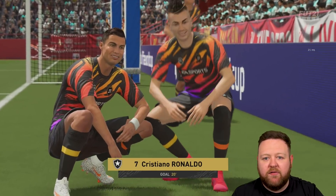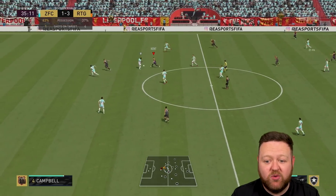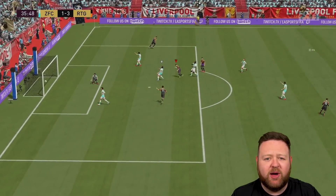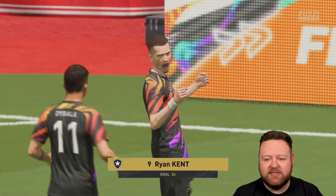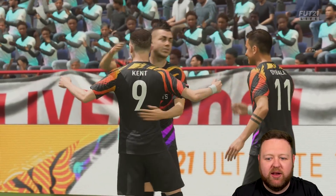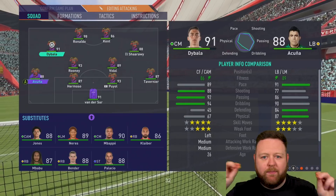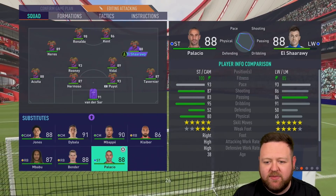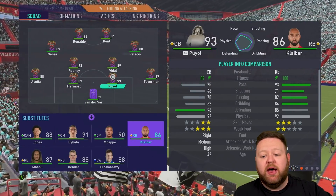As opposed to the 4-1-2-1-2 where I play super narrow, having El Sharawi out one side and Dibala out on the other. In the second half it's Neres and Palacio - all very very fast players. This game went from kind of bad to really really good. Look at that finish - oh my god, Ryan Kent, what a beast! Four nil up after 35 minutes - I pretty much guaranteed myself a win at this point. Something about the positions of the players in the 4-3-2-2 was kind of working for me.